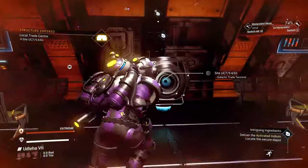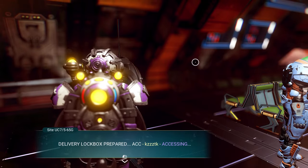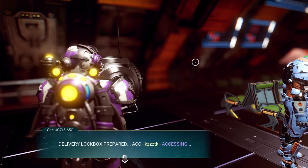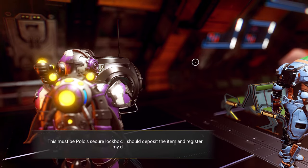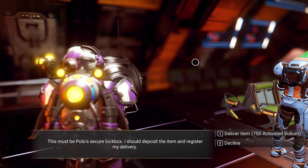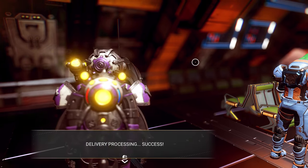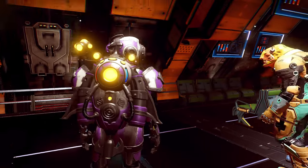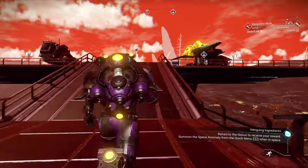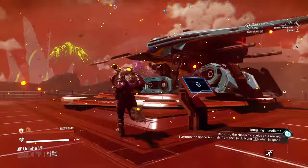Viking system it is. Delivery - delivery lockbox repaired. Accessing. This must be Polo's secure lockbox - I should deposit the item and register my delivery. So I'm going to deliver 750. Even though we had to pick up a thousand. It gives you a little extra - it's kind of like your tip. So that part's done. We just got to return to the Anomaly and to the Nexus and get our reward.